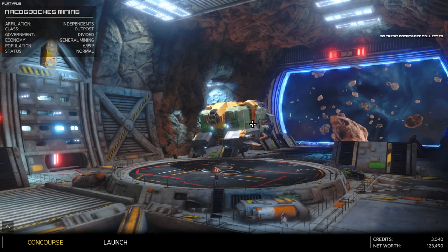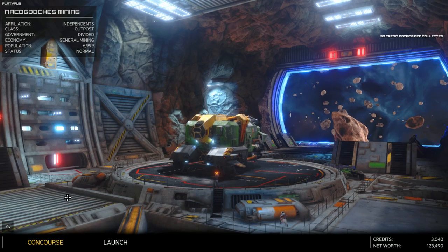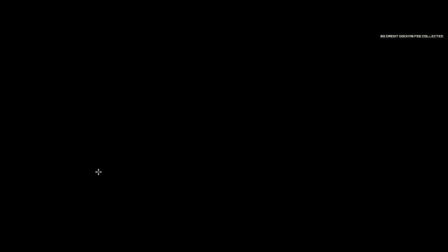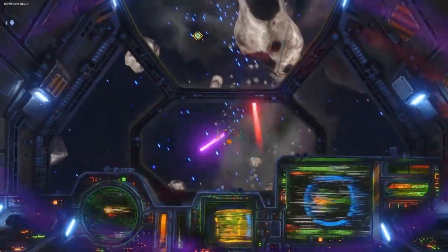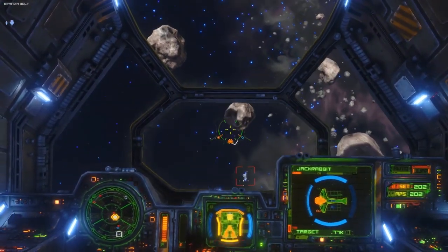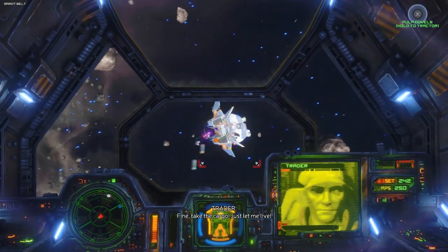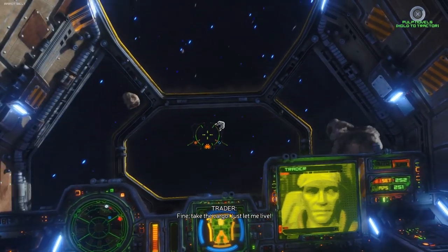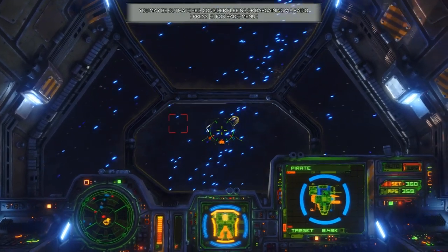Compared to Elite, Rebel Galaxy Outlaw — a prequel to Rebel Galaxy — is more bombastic, gritty, and crass. The core of the game, where you engage in the interstellar market, hire yourself out as a combat pilot, hunt dangerous people with big bounties, and pirate some pricey goods from unsuspecting traders, is classic space flight simulator stuff. But the way it presents this package to you is as if Double Damage Games were pitching it to the History Channel.